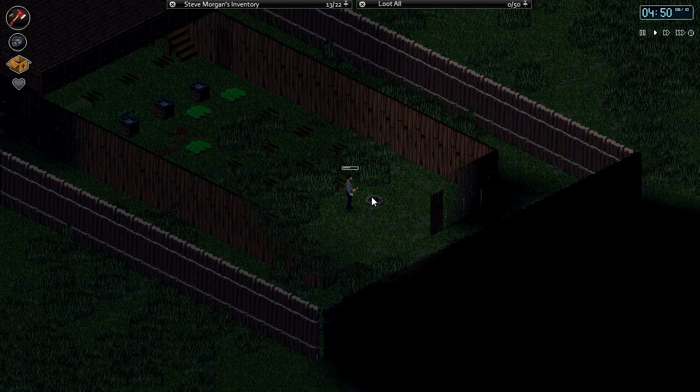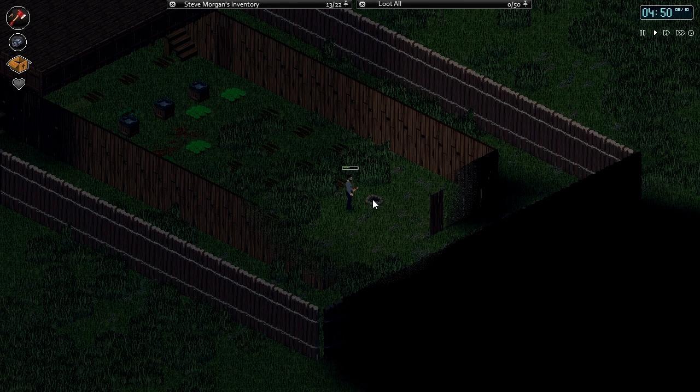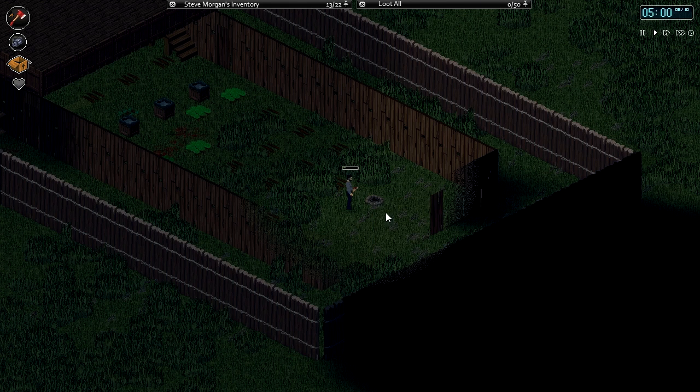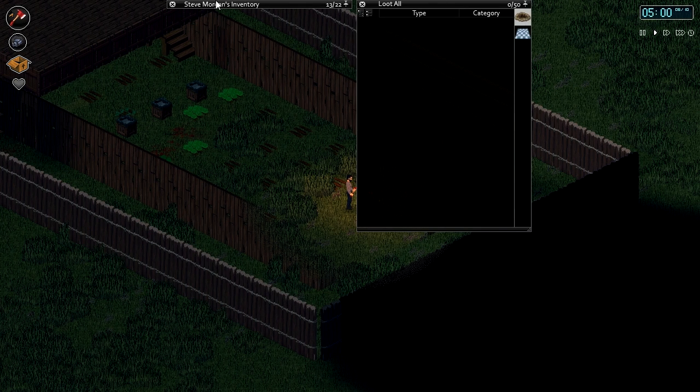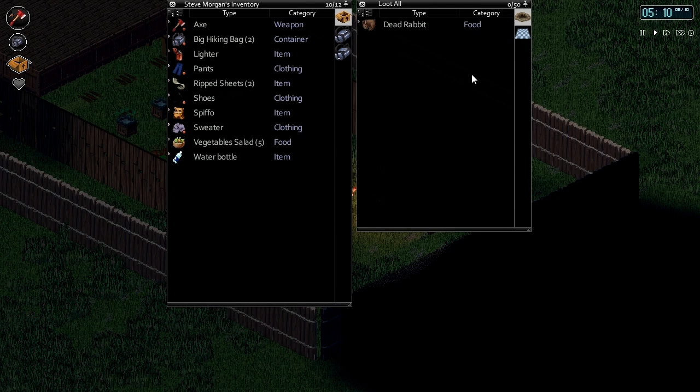Add fuel — rip sheets. Light fire. Alright, so let's get our dead rabbit. And this should start cooking up, which it is doing. Excellent.